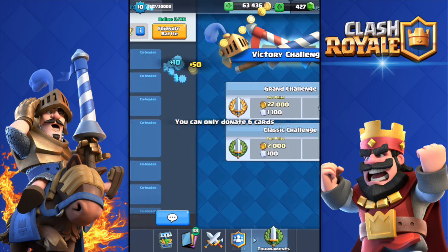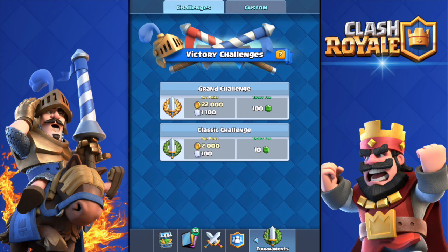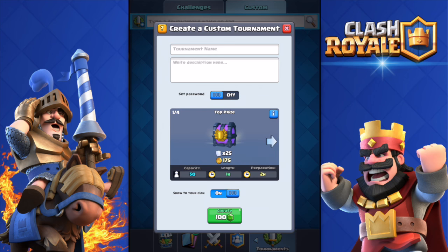Let's review this update and see what's new. As you can see over here, the victory challenges, the grand challenge, and the classic talents. The grand challenge costs 100 gems - I can enter that, I have 400 gems. I will for sure make videos on those. Really, really cool - very nice to see them adding this. Tournament standards: three losses and you're out, more wins equals bigger prize. And then the custom tournaments - only four tournaments are available.